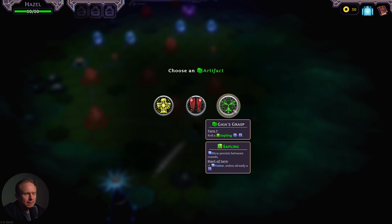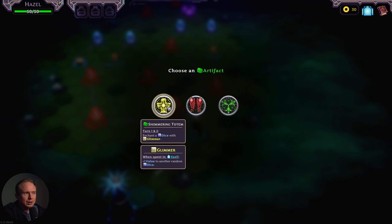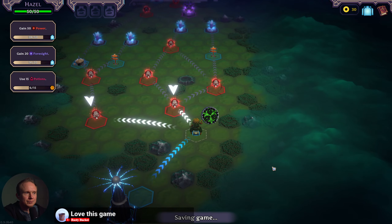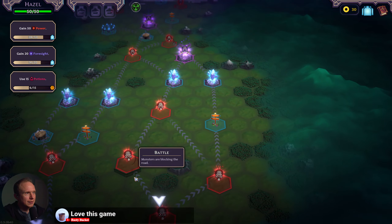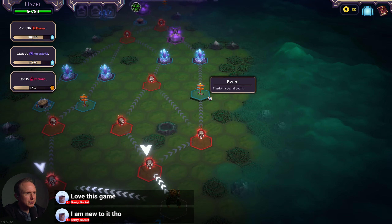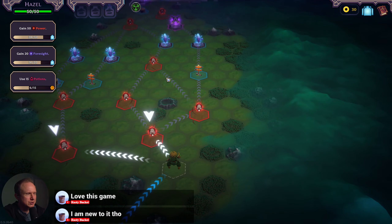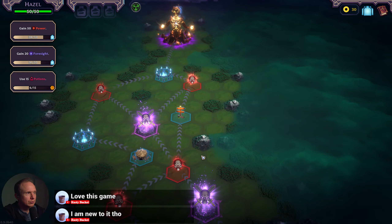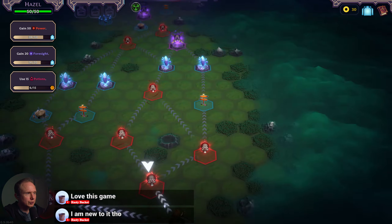Turn one, gain of power seems pretty good. Roll sapling ones and twos. I really like the saplings — last time we had them, the sapling dice are good because they're gonna give us that little bit of extra oomph. For pathwise we want the double elite. I don't think the events are necessarily worth it, so we'll go fight, fight, elite.